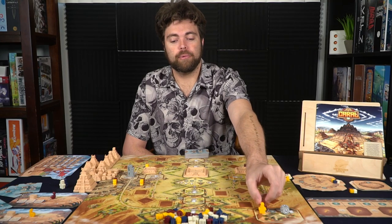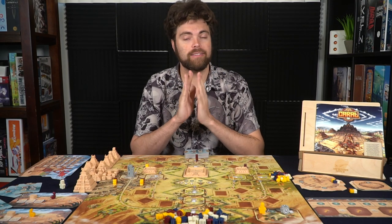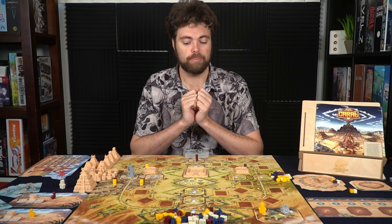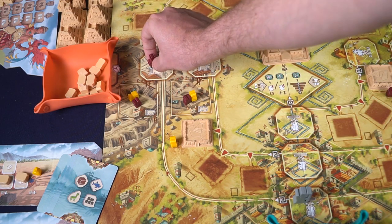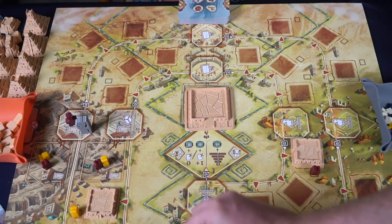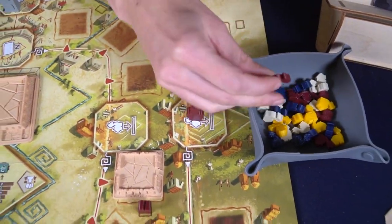Players can move based on the number of camels on their board. The beginning movement is four, but it can go all the way to eight based on the number of camels adjacent to them. After moving their character, they can then perform an action. You may only perform an action if you are on or farther past the high priest — you may never make an action if the priest has passed that space.